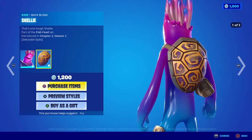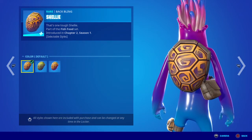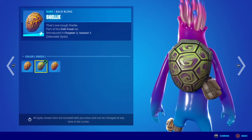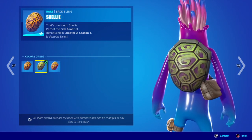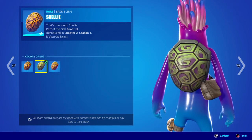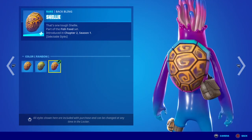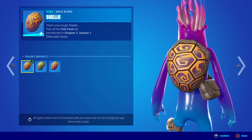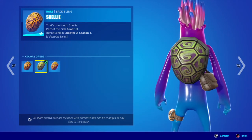Moving into the Shelly back bling — "That's one tough Shelly" — looking pretty cool. We have various styles: the default, and the green and purple version. Every time I see this back bling I'm going to say it till I'm blue in the face — it just makes me hope and pray that we eventually get Ninja Turtle skins in the game. That's all I need — Ninja Turtles and Power Rangers and my life is complete. The skin style that actually suits the skin is the rainbow version — I feel like this should have been the default and the base shell the alternate.